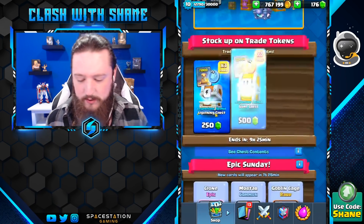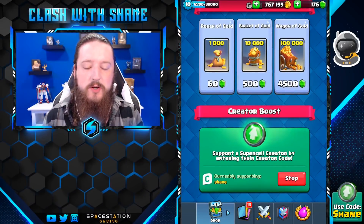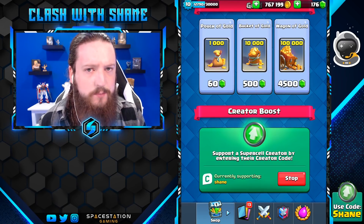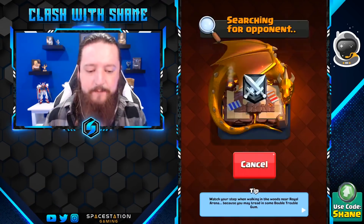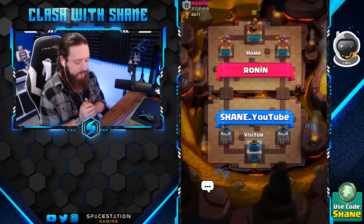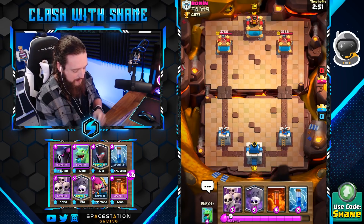We also made a few upgrades earlier today. Once again guys and girls, if you want to support me, feel free to throw in Creator Code Shane into the bottom of the shop before buying Pass Royale or Special Offer Gems — costing nothing extra, and it's a great way to help support the channel. So thank you if you do choose to use Coach Shane in your shop. Let's go ahead and jump into our first battle here, in Legendary Arena on my third account.